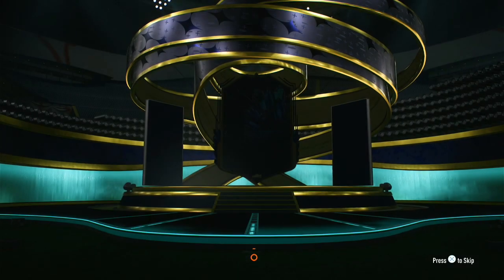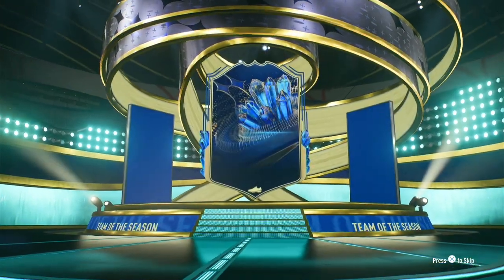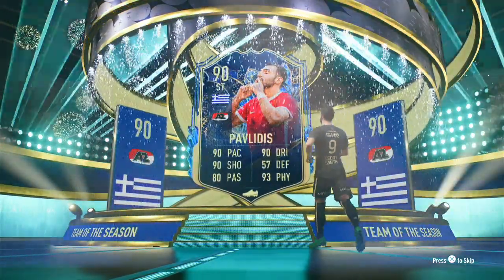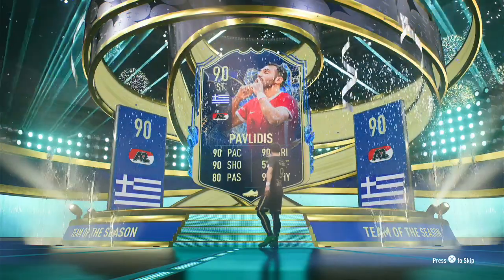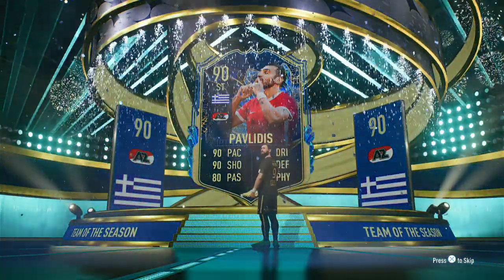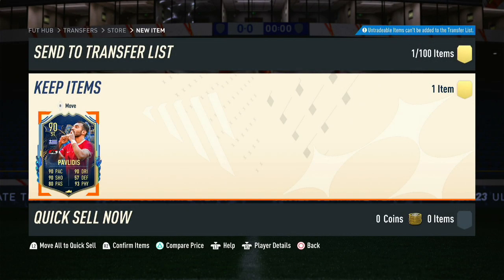Now we're gonna open up the guaranteed TOTS pack and see what we get, hopefully something good. Please don't be Viermin — okay, it's Pavlidis. I already used them in one of the player picks or one of the SBCs, but hey, it's good to have a 90 overall. Good for some fodder, not bad.